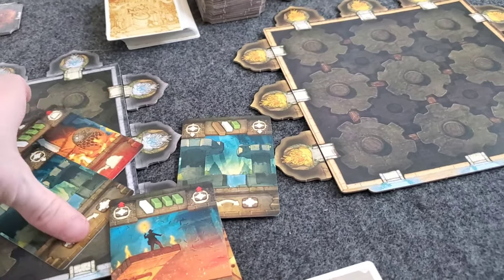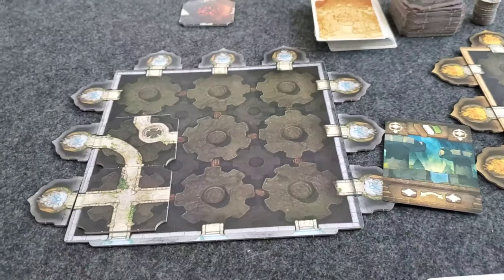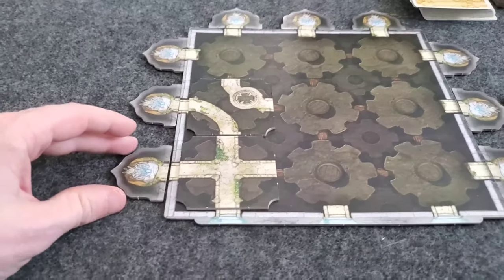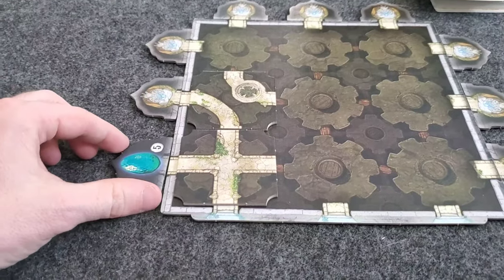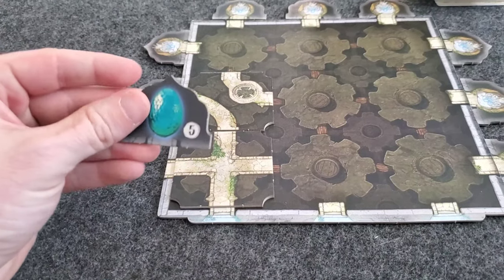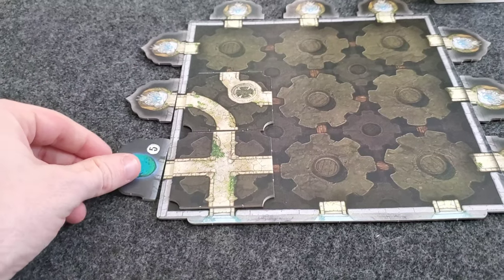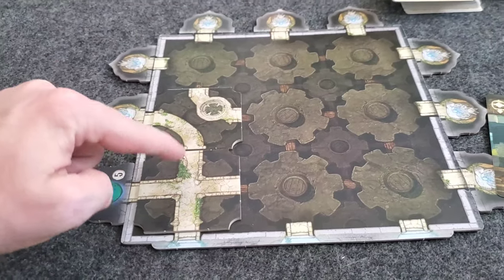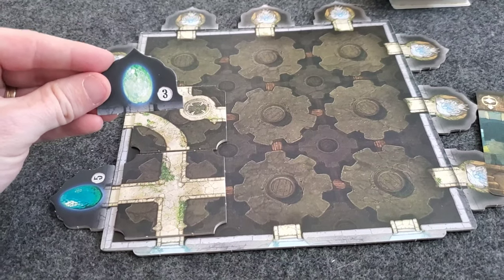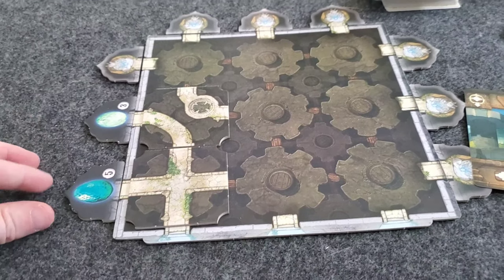Ultimately, what you are trying to do in this game is get these treasures. When you've built a pathway to a treasure, you get to turn it over. This treasure gives me five points. I'm trying to be the first player to get to 25 points. I have built a pathway to this treasure as well, so I get to turn it over — this one gives me three points.